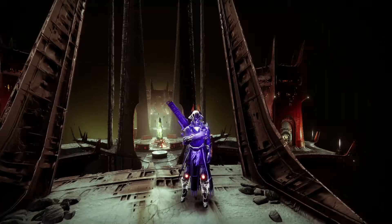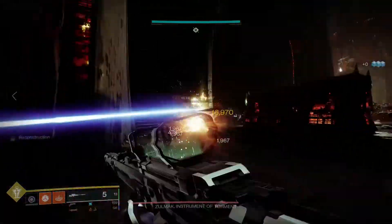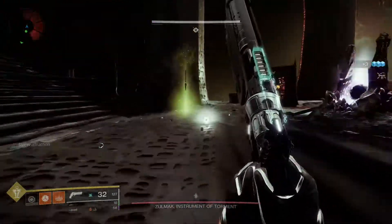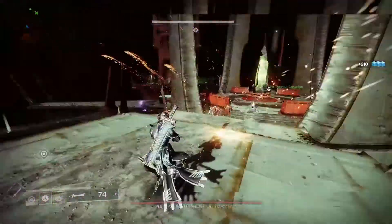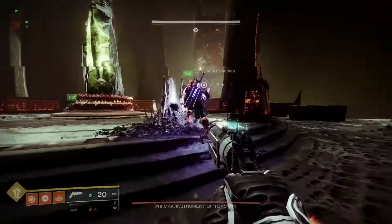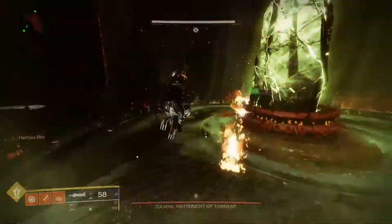Welcome to the Cradle of Damnation. This encounter will use the exact same mechanics from the very first encounter. You'll need to use the Hive Relic Sword to take out three high-value targets. But this time, every time you take care of a high-value target, they'll drop an orb. You'll need to deposit an orb in each of the spots in the center of the arena. Once you've deposited three orbs, damage phase will begin.